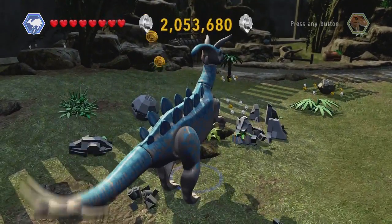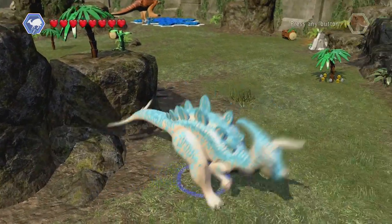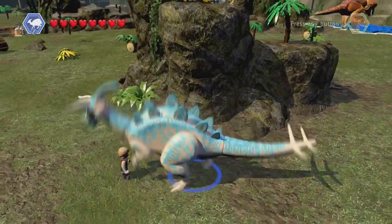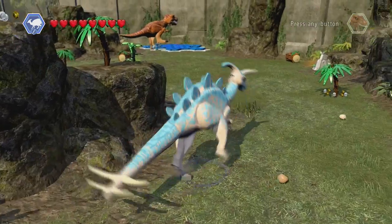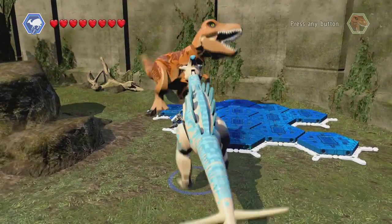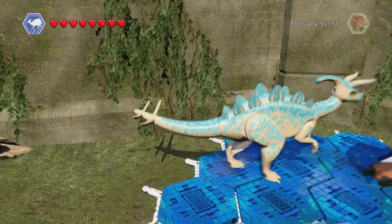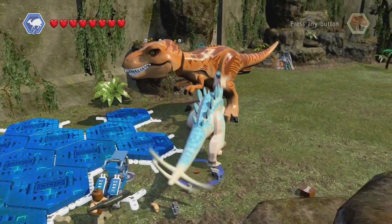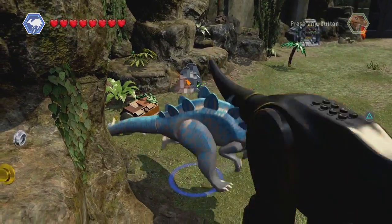I get to play as the Parasaurolophus for the first time! Oh, I get a headbutt! Because I've got spikes on my head I can sort of charge with it. Take that, Chris Pratt — just going to run into him. I killed Barry! And Chris Pratt dies too! Wonderful! Parasaurolophus versus T-Rex — let's go! You can't take on Parasaurolophus! Nobody can! Can I kill it? I did! I killed it! Oh no, it respawns. Never mind.